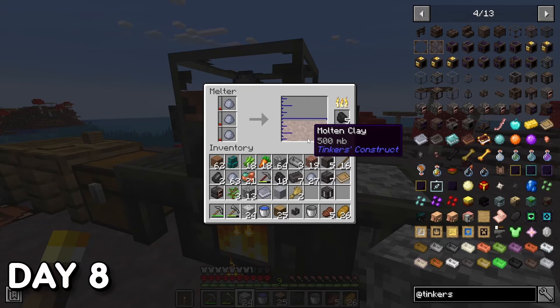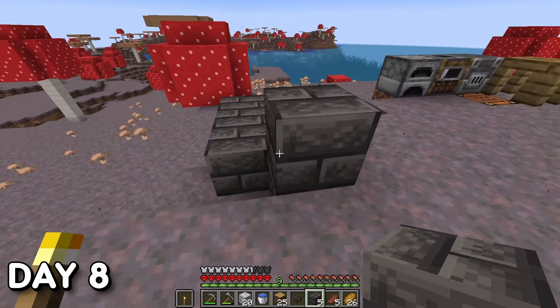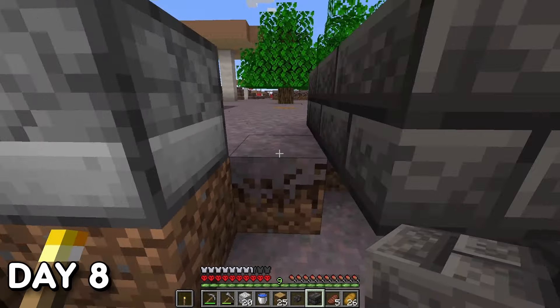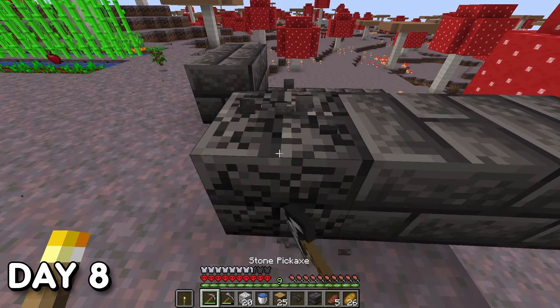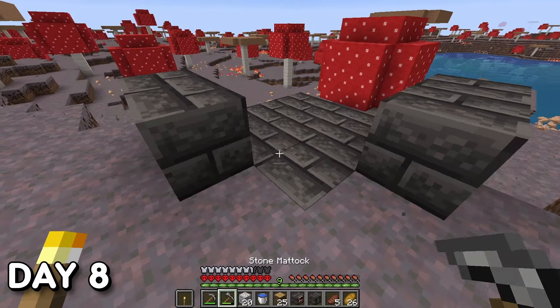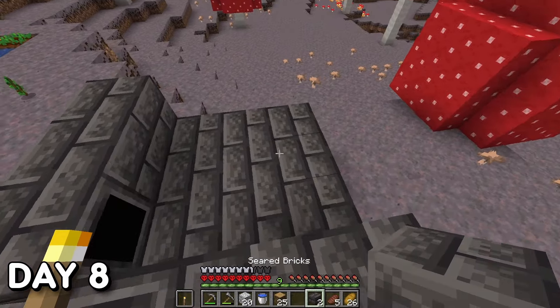I eventually got enough seared stone to start constructing my Smeltery. One thing worth noting: with each block layer of seared bricks used to build it up, it expands the number of smeltable items it can hold. If you build it to its max block limit — which I believe is 15 high — you can fit more than two stacks of any multiple resource within it.